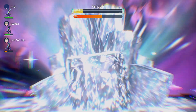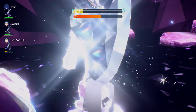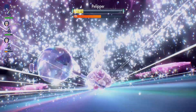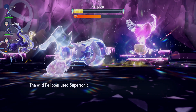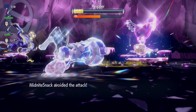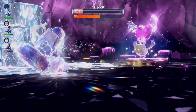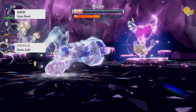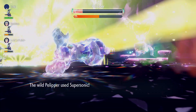Step one, if you have no Herba Mysticas, is do five-star raids. If you can't do five-star raids — those are the glowing crystals on the map — you need to beat the game. You need to roll credits. That includes beating Area Zero and doing all three storylines. Finish the game, then five-star raids will start to appear. Grind out those and get as many Herba Mysticas as you can. They drop every once in a while — probably the least common drop from five-star raids in my experience.